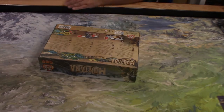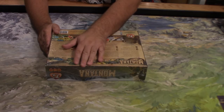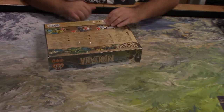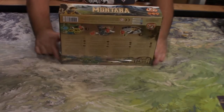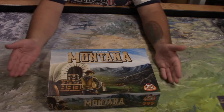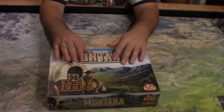Alright, so this is actually a good-sized box and it's got some weight to it, so that's nice. This is by White Goblin Games — not too familiar with that company. The designer is Rudiger Dorn, hopefully I pronounced that right. It's a 2-4 player game, plays in 45 minutes, for ages 10 and up. I like the artwork on it so far.